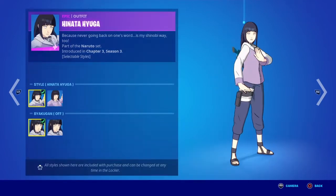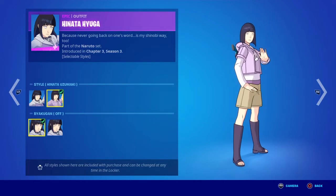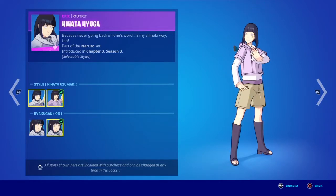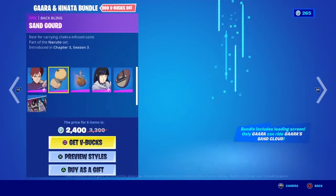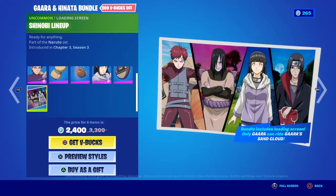Then we have Hinata — young Hinata. They have multiple: older Boruto Hinata, and then Byakugan. So that's cool that they added that little feature. Byakugan — then her thing is just a normal backpack. And that loading screen? That's a really cool loading screen.